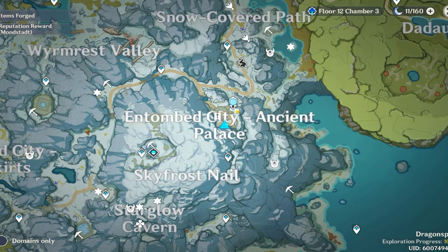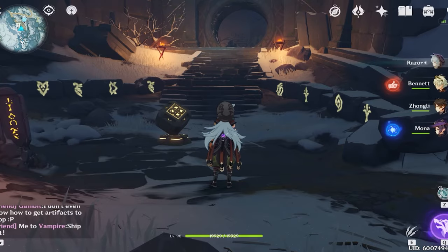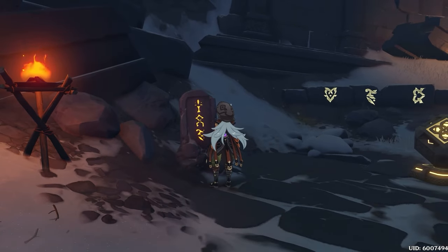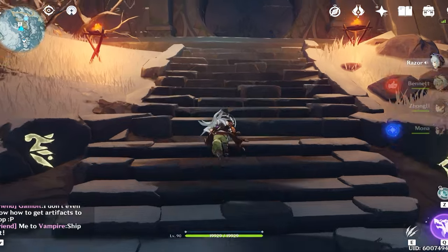Now once you have interacted with all 8 tablets, you simply head back to the statue of the seven, head to the super secret gate, and activate the room to open the door. Once inside, the blueprint for the sword is going to be right in the middle. You can also activate all of the braziers around the room to acquire a copy of the sword as well.